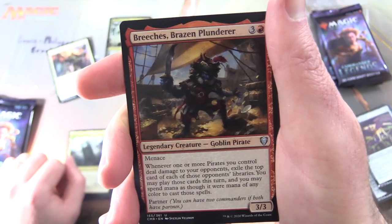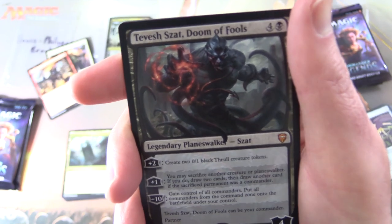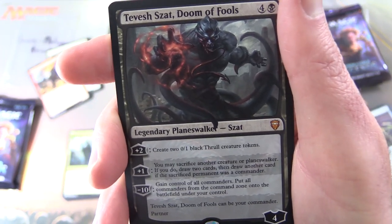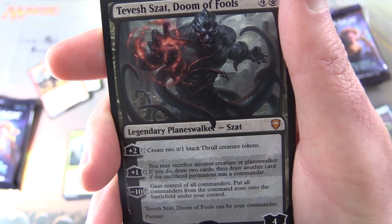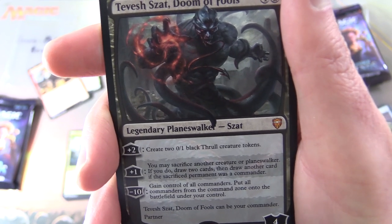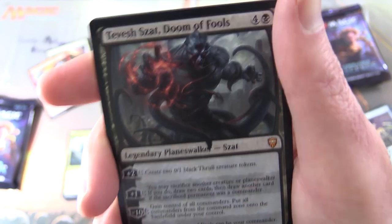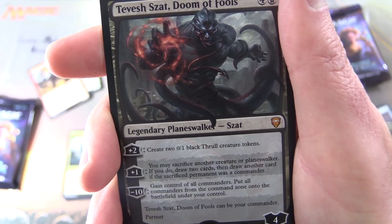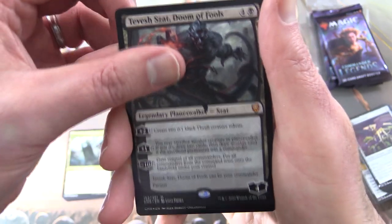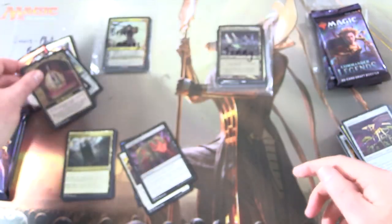We also get Breachers, Brazen Plunderer — Legendary Creature Goblin Pirate — along with a Mythic, yes! Tevish Zat, Doom of Fools, Legendary Planeswalker — Zat, 4 loyalty for 5. Plus 2: create two 0/1 Black Thrull creature tokens. Plus 1: may sacrifice another creature or planeswalker; if you do, draw 2 cards and draw another card if the sacrificed permanent was a commander. Minus 10: gain control of all commanders, put all commanders from the command zone onto the battlefield under your control. Tevish Zat can be your commander and also has partner — that is a ridiculous card, leave a note in the comments. And a foil Pen and Blade, along with a Prismatic Piper. You are the Monarch today, Louise-Philippe.